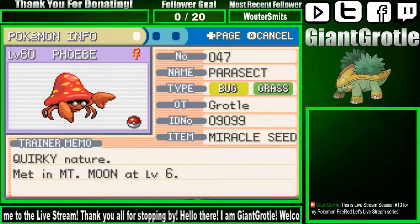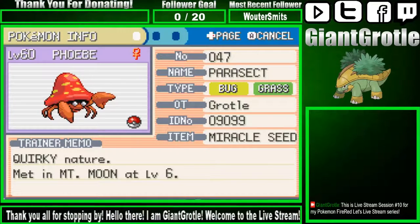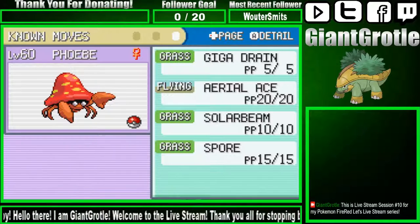My Parasect is holding the Miracle Seed. It knows Giga Drain, Leech Life, Solar Beam, and Spore.